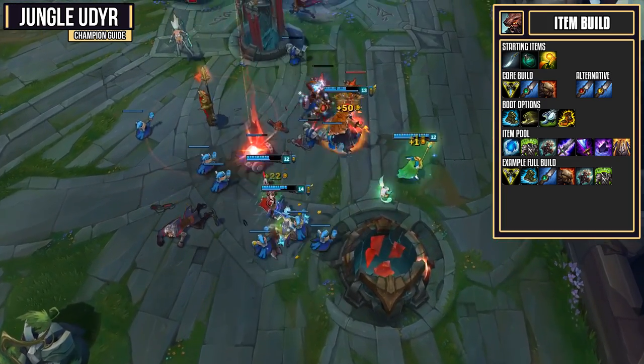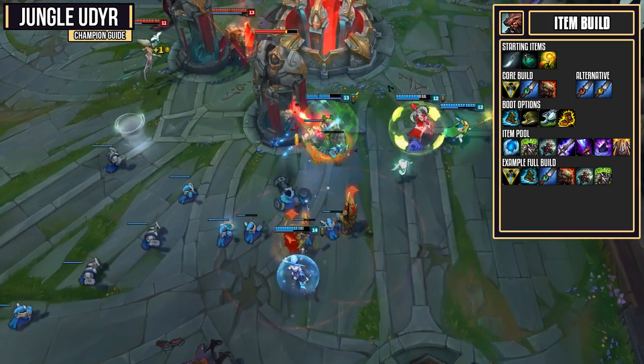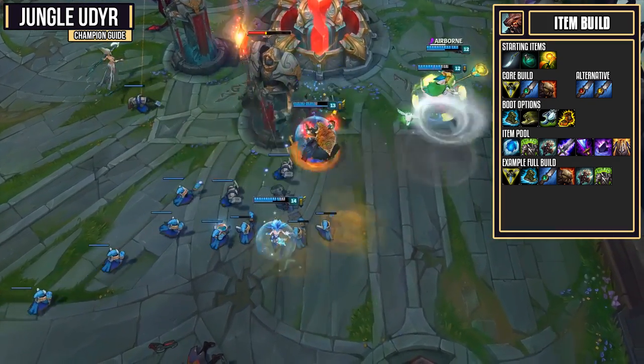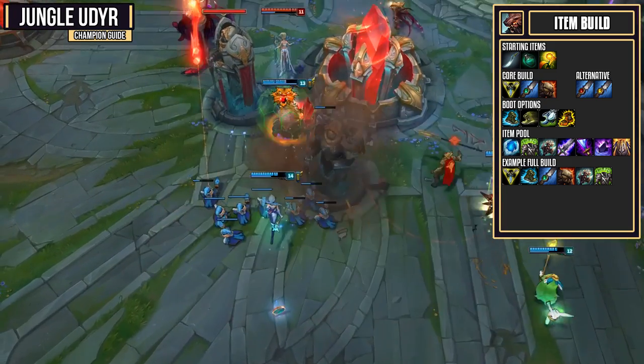If you wanted to add more split push, you could of course go for a ZZROT Portal. This can put some really nice pressure on the enemy team. If you're against crit heavy champions, then you could also get a Randuin's Omen. The armor and the health are also fantastic on a tanky champion.